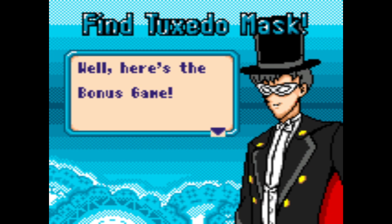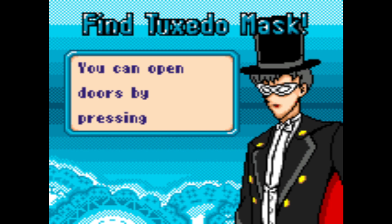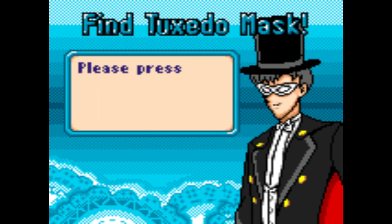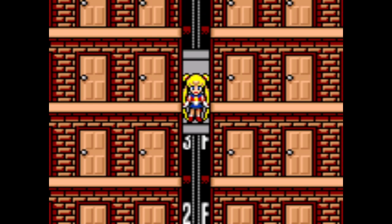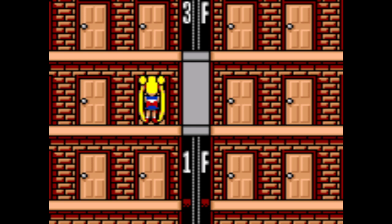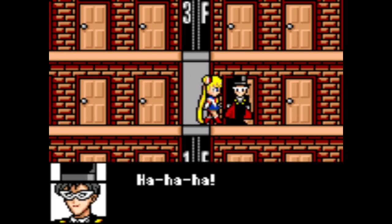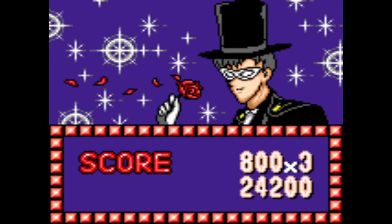Find Tuxedo Mask — oh, he's right there! I see him on the right side of the screen. Well, here's the bonus game. 'Your life will be restored if you win. Try to find me — you can open doors by pressing the button while in front of them, then a Sailor Senshi should give you a hint. You have four chances.' Hey, you remember Elevator Action? Got him on the second door!